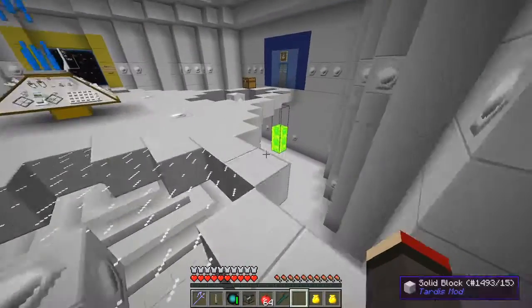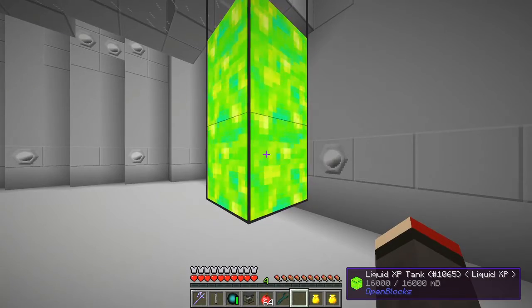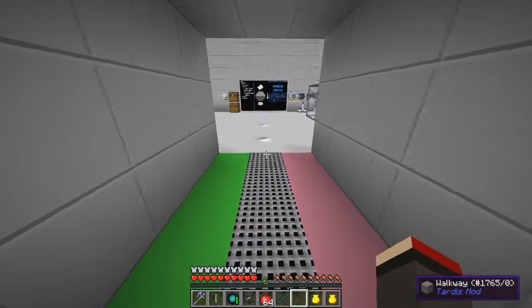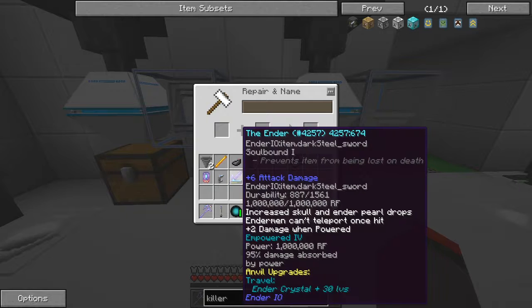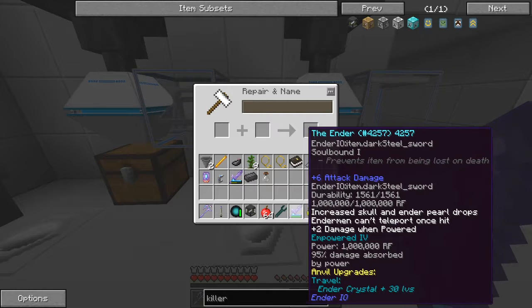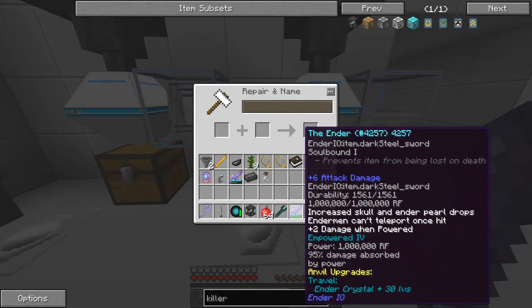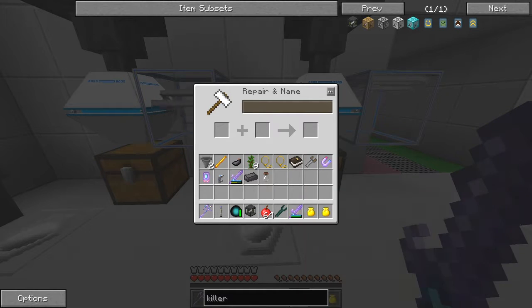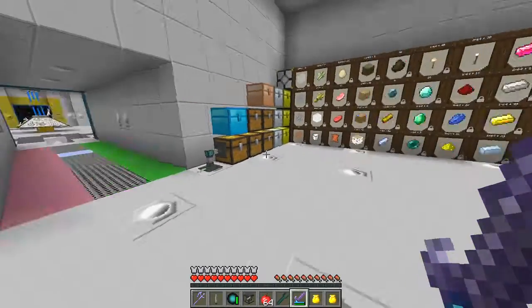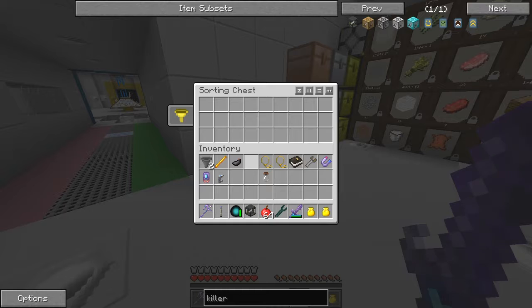We've got an anvil somewhere about — I think that's over the other side. I'm not sure how many XP we're going to need to repair it, but the nice thing about the Killer Joe is it catches the XP for you. It's around here, just between the two laps. Enchantment cost is six — okay, so we need six. It actually took the two ingots. Is it fully repaired? Let's have a quick look — durability is 1561, so that'll be a good sword for the Killer Joe.